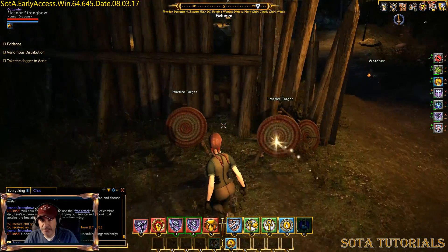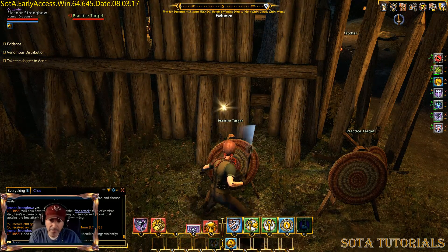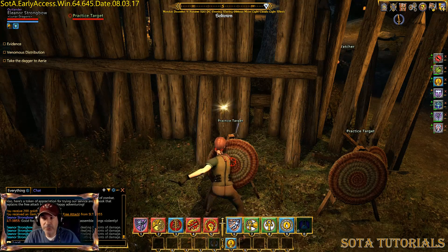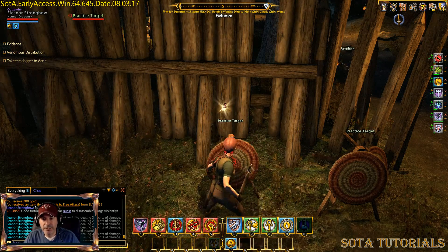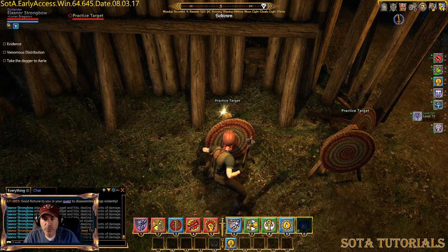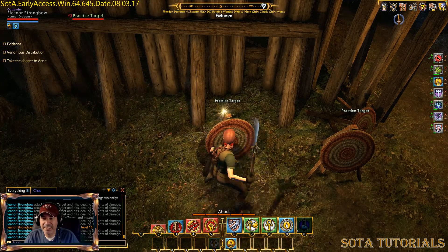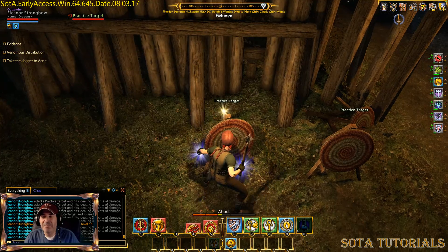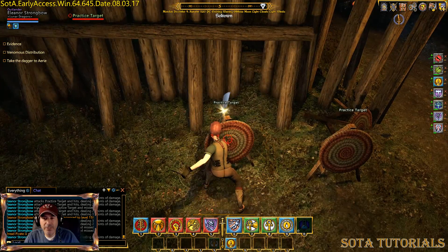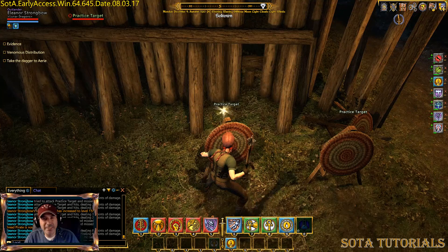Let me show you what this looks like from a damage perspective. I'm going to set my auto attack — you see the damage: miss, two, two, three. So that's my auto damage. Now I'm going to do this holding down the mouse key and get a full attack. I'm getting sixes and eights — you get a lot more damage. It doesn't make a lot of difference in the beginning when your skill amount is so low, but once you get farther up in your skills it does bring some good bonuses.